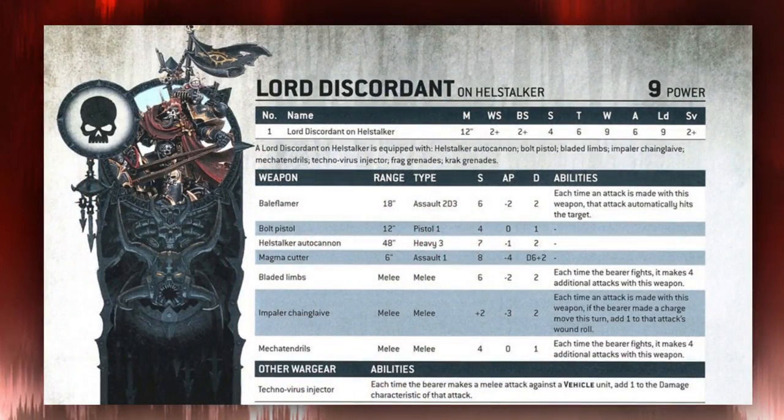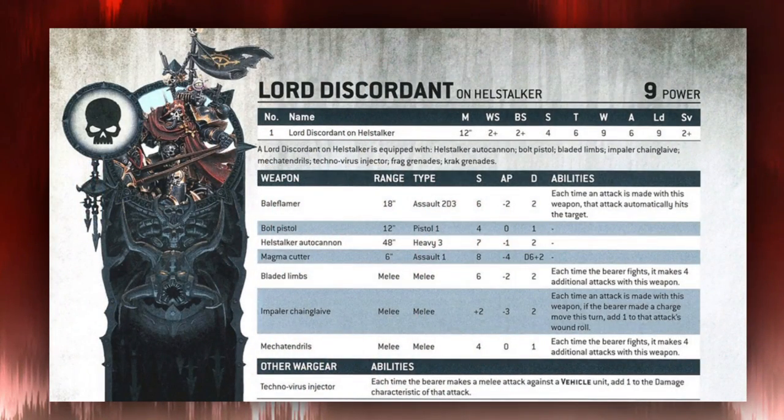Let's have a quick look at his profile. The Lord Discordant has a 12-inch move, Weapon Skill and Ballistic Skill 2, Strength 4, Toughness 6, 9 Wounds, 6 Attacks, Leadership 9, and a 2-up Save. The important things to note are the 2-up Save and the 9 Wounds. Nine wounds means he can be protected by the Lookout Sir rule — put him near tough units and people will really struggle to shoot him out or charge him.